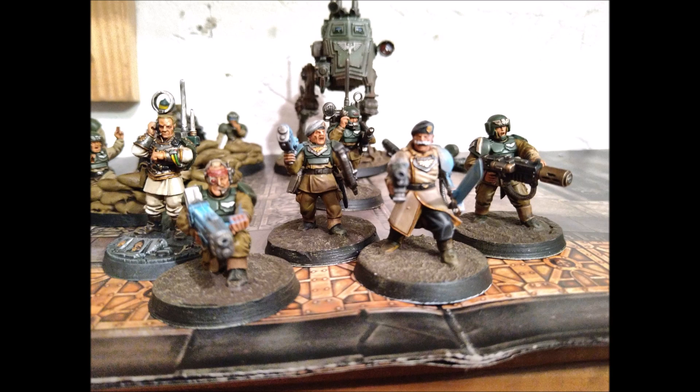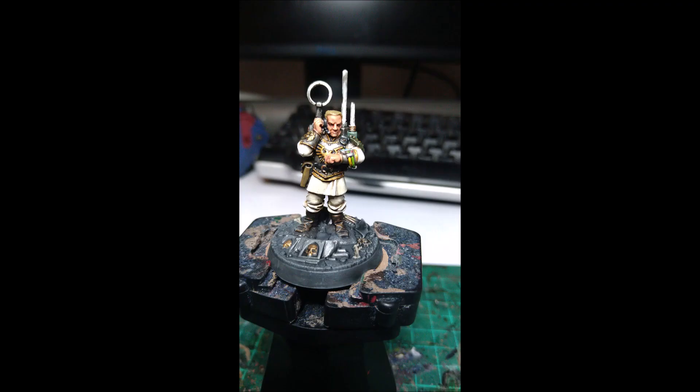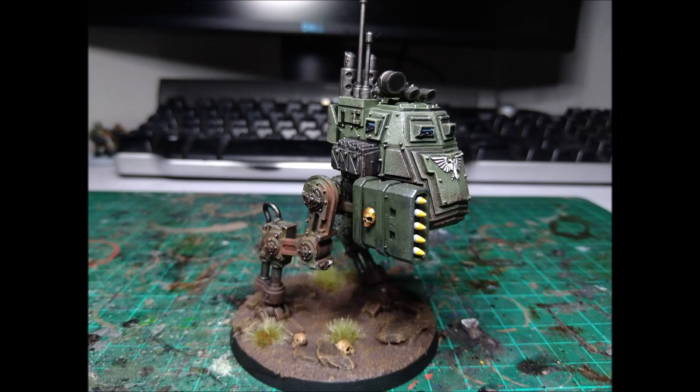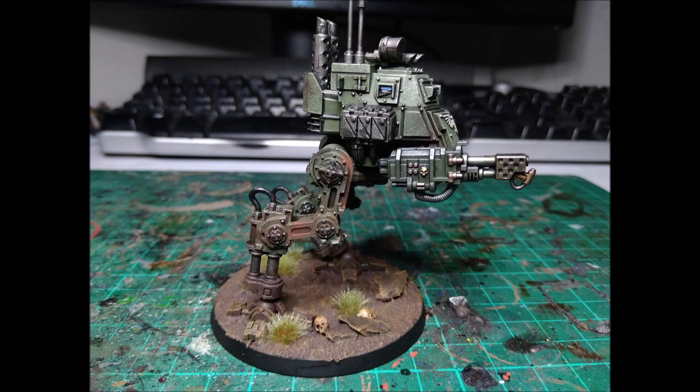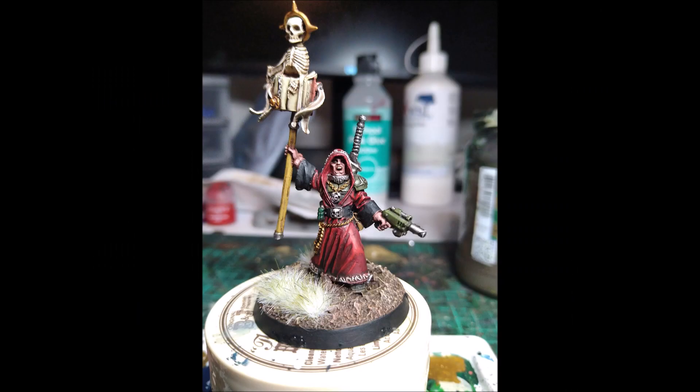We're not looking at running a whole extra battalion of Scions — we're looking at adding a little bit of seasoning, a little patrol of Scions. The first thing I want to talk about is the detachment size. We're considering a patrol, and the reason is: one, it is less CP intensive, and two, it's more flexible. You'd think the patrol being smaller would lead to inflexibility, but when you're just adding an extra element to your list, a patrol is a really effective way of doing that.